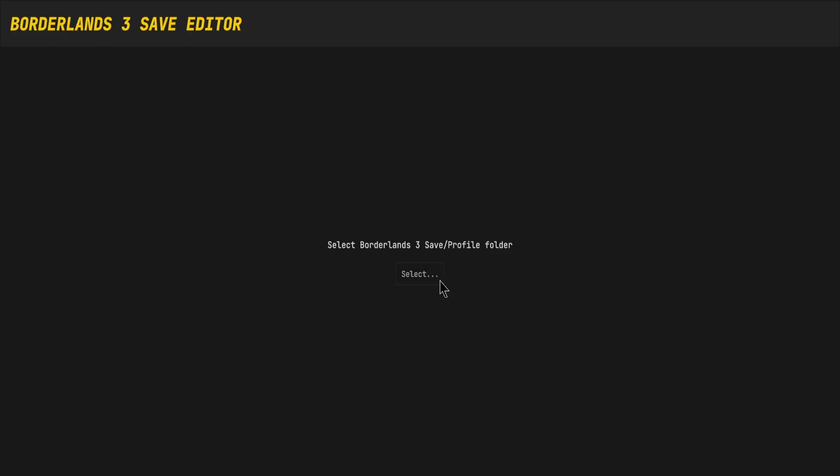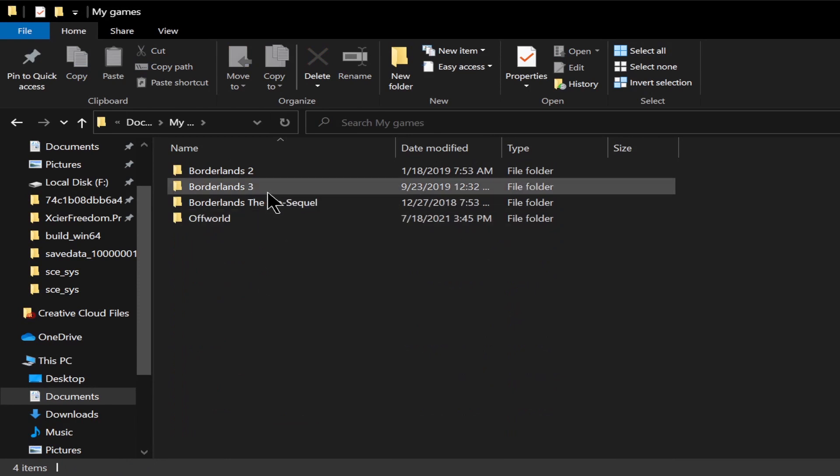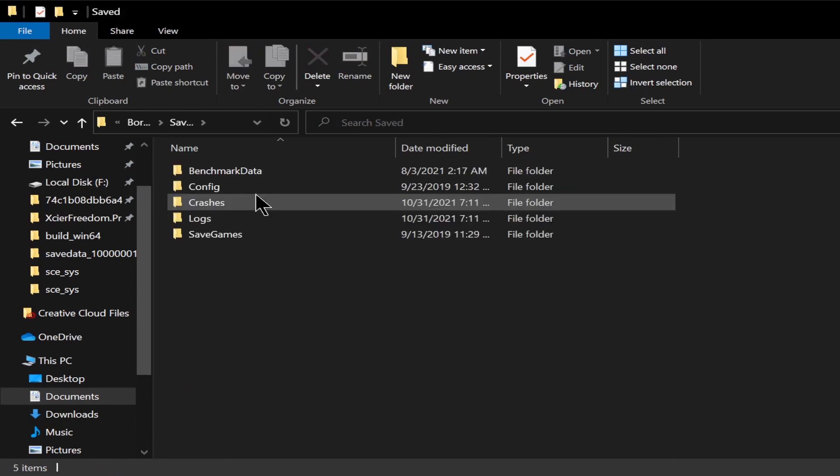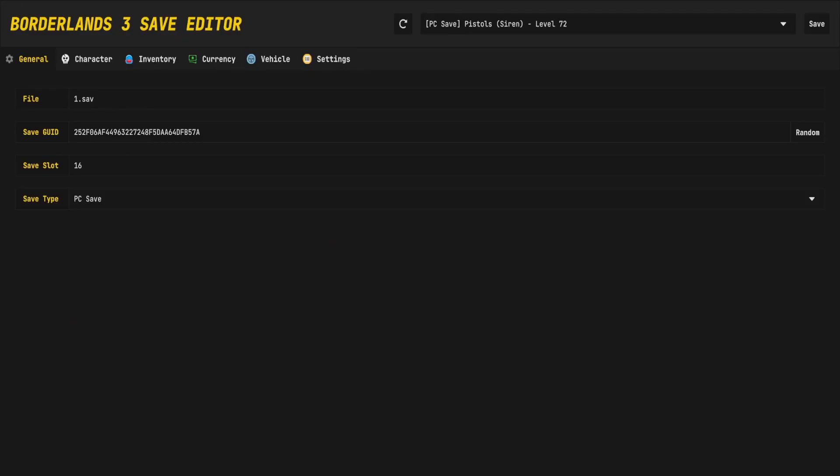After you go ahead and download it, select the folder that you have your Borderlands 3 save file in — Documents, My Games, Borderlands 3, Saved, Saved Games, and then the folder after. Once you load your save, you will see the file name, the save ID, the save GUID, the save slot, and the save type.